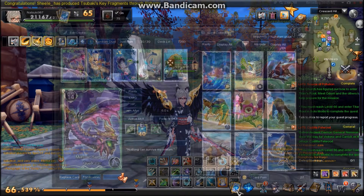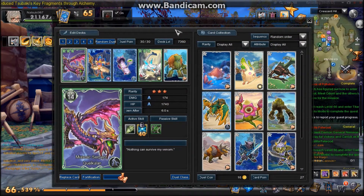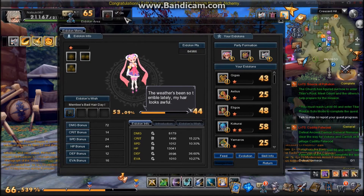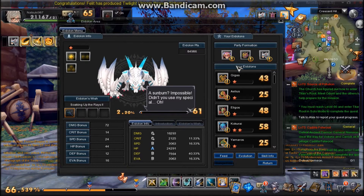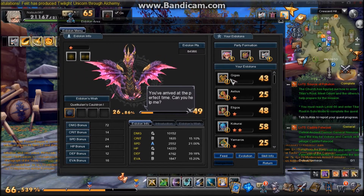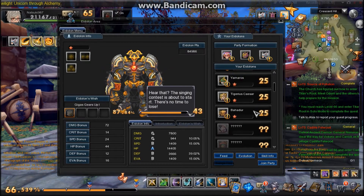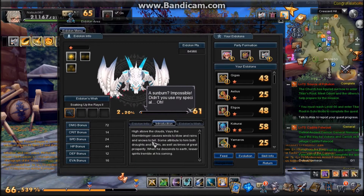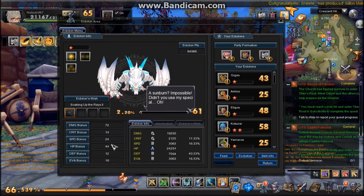Down here we have a new thing they just added in the most recent update — a trading card game. I think you can get cards from defeating monsters or from linking your Eidolons. You can collect different cards and do a card battle with other players. Here we have the Eidolon area where you can see all the Eidolons you have — you can only have three at a time that you can summon, and you can swap them out. Here you see all the ones you've collected and haven't collected yet. You can see their level, all their stats, introductions, their wish items which you collect to up their stats, and all their bonuses.